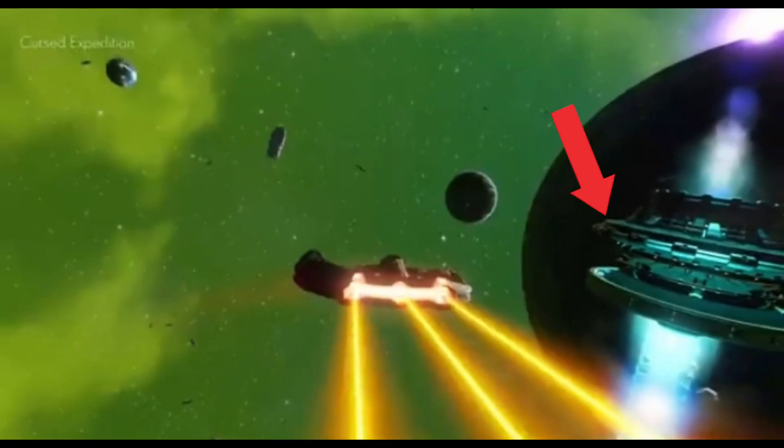Now you see the ship in space — I've put an arrow on it. These are already in the game; they're called spatial anomalies. I think it's a cache or something like that.